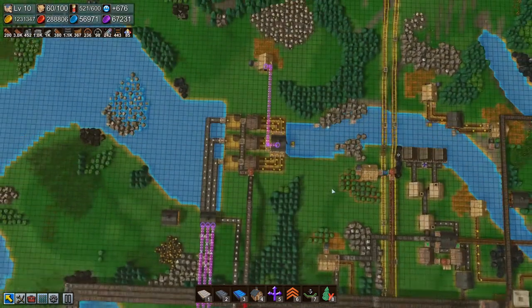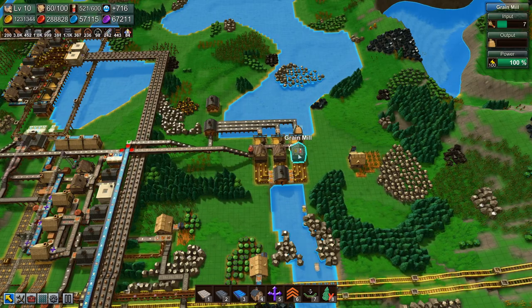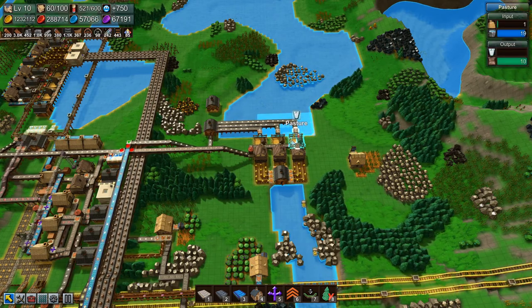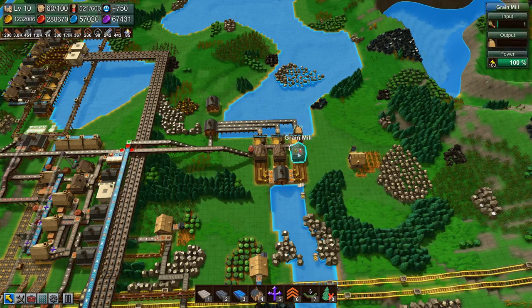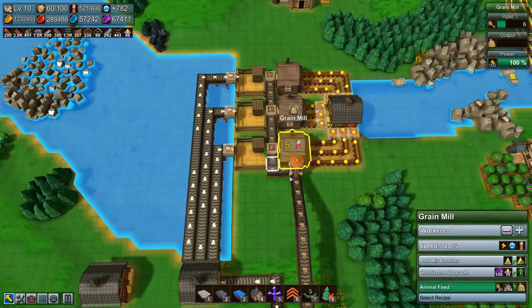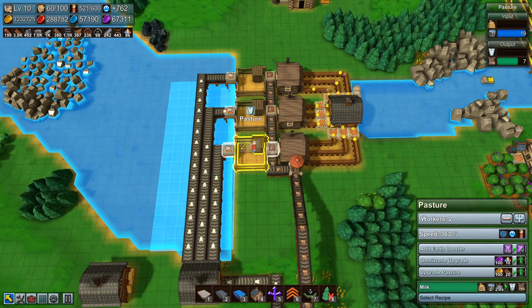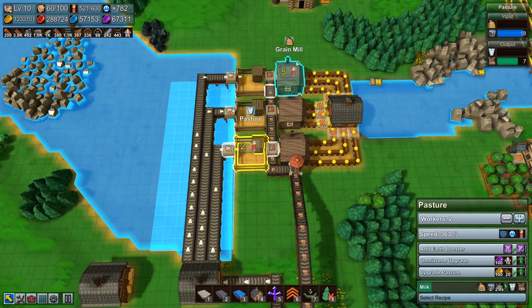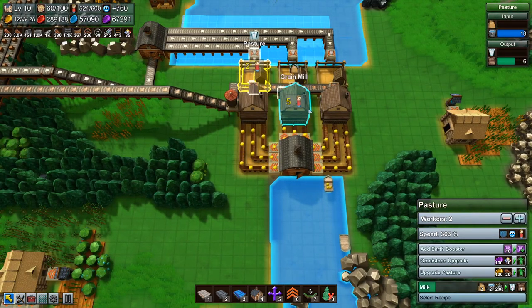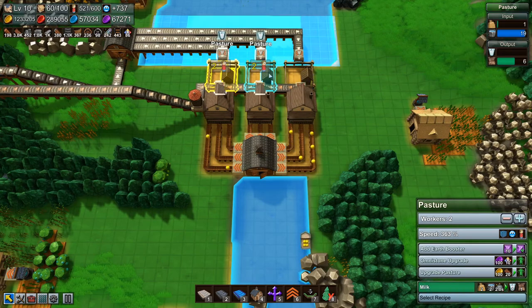I'm wondering whether we might expand this out, possibly to have more grain mills. At the moment it's running a sort of one-to-one — that grain mill is running that pasture. This pasture is not being overworked; we can increase the workers. I don't need any more pastures, but I do think I need more grain mills. I'm thinking of going with five or six — two grain mills per pasture.